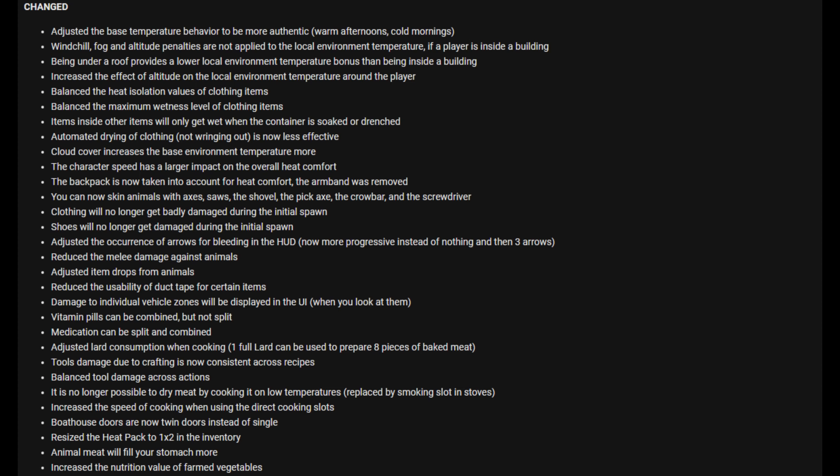Moving on to the changed section — there's a lot of stuff that has been changed. They've adjusted the basic temperature behavior to be more authentic: warm afternoons, cold mornings, wind chill, fog, and altitude penalties are not applied to local environment temperature if a player is inside a building. Being under a roof provides a lower local environment temperature bonus than being fully inside a building. They've increased the effective altitude penalty on local environment temperature and balanced the heat isolation values of clothing items, as well as the maximum wetness level of clothing items.